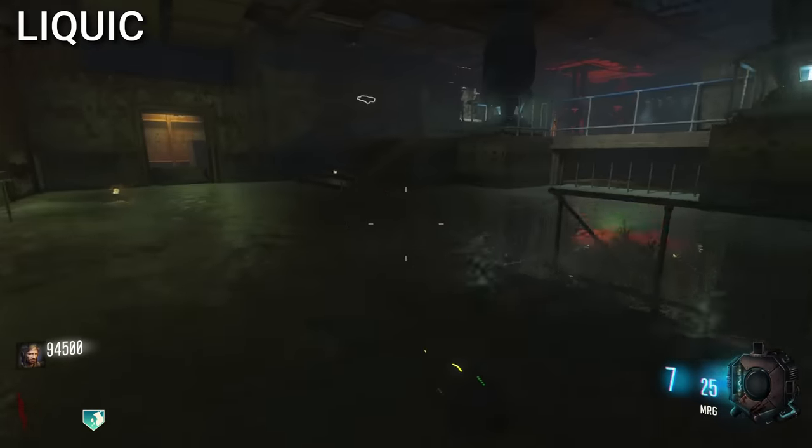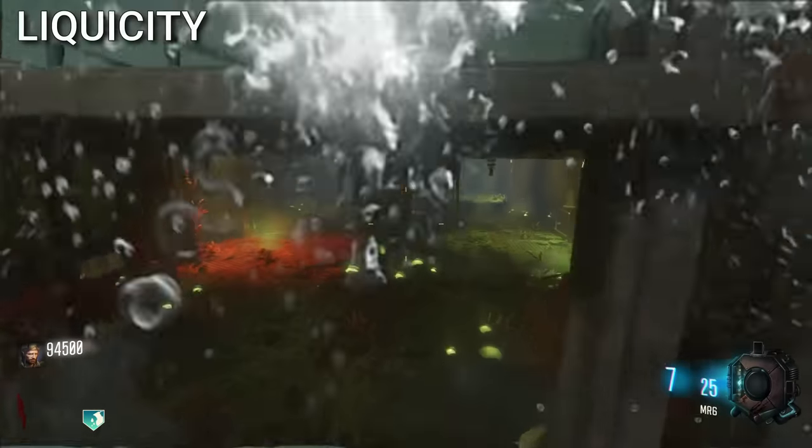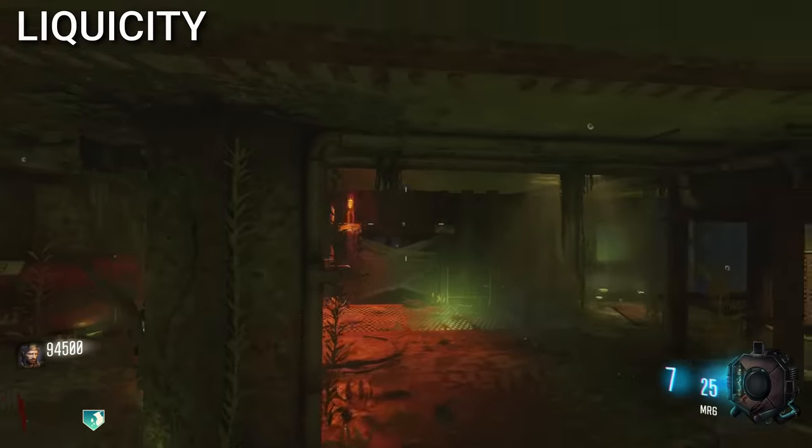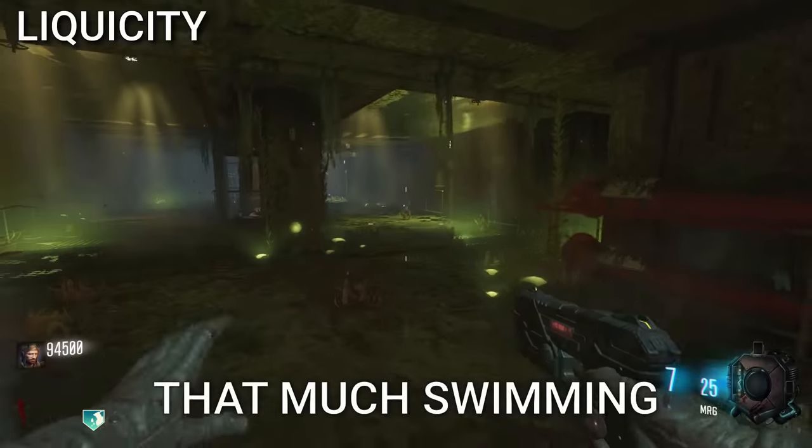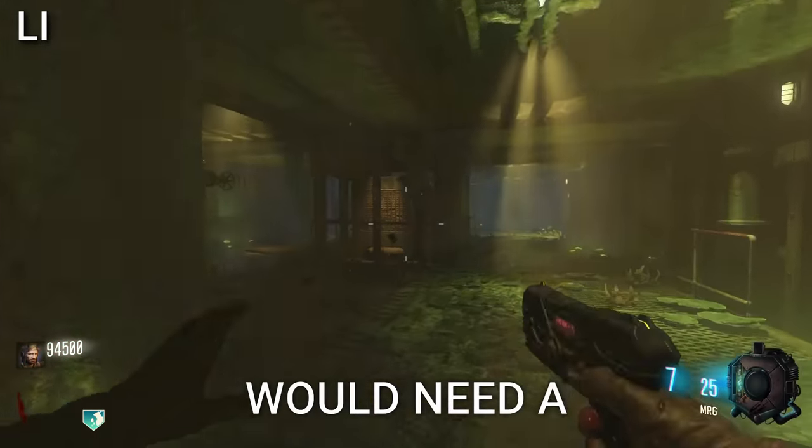Liquicity was a Black Ops 3 perk that got cut early on. It would have allowed the player to swim faster in water, specifically in Zetsubo no Shima. It was probably cut because they realized there wasn't enough swimming in Zetsubo to justify a dedicated perk for it.